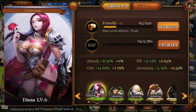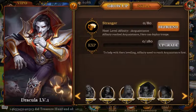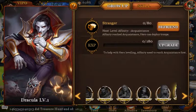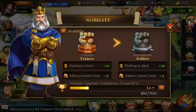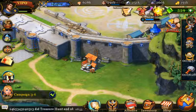You can level up a hero's friendship status and I don't know exactly what it does but it does something. Once you befriend a hero fully you automatically unlock them as a playable hero, which is pretty cool. Here's my nobility — I guess that's what it's called — and it's only level seven.